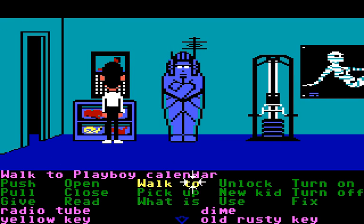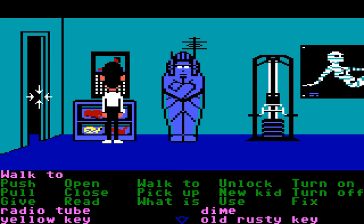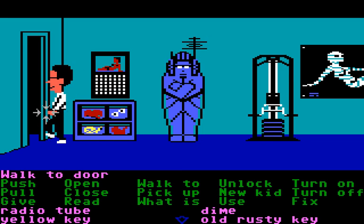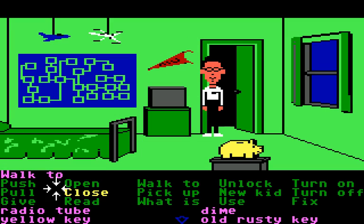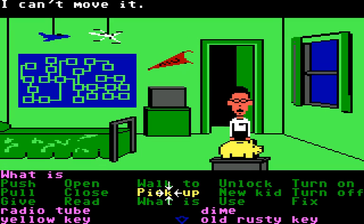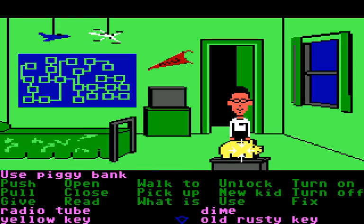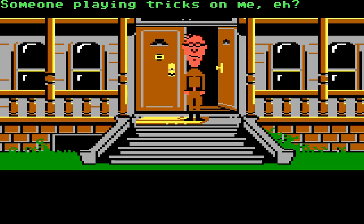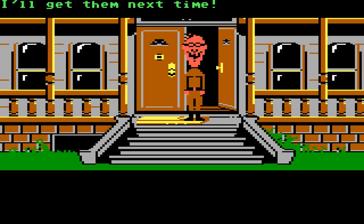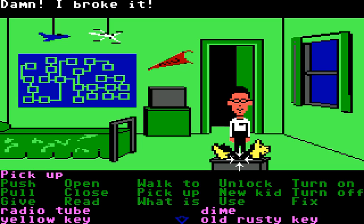Let's look at the calendar — May 1972. We may have to do the fitness machine multiple times. Open the piggy bank — now it wants a dime. We have limited time because Weird Ed will come back and throw us into the dungeon, which isn't a big problem since we have the old rusty key, but still not something we want to do repeatedly.